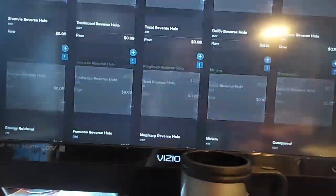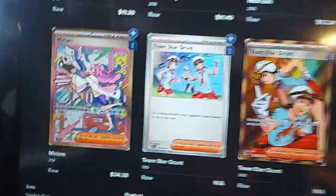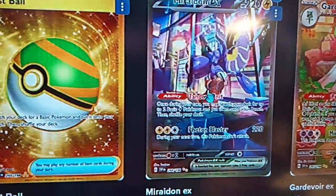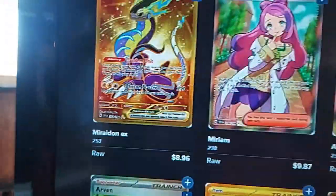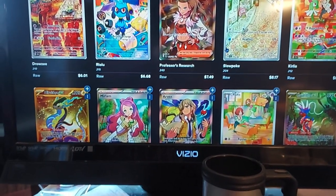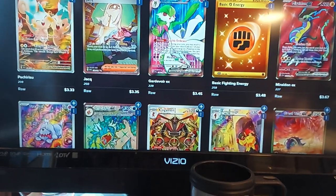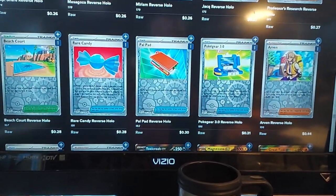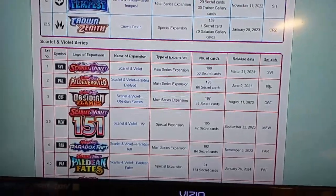Let's look at what the most valuable cards at the bottom of the list are. Number one — not available. Number two — Gardevoir EX. There's Miraidon EX, so these are really the ultra rare ones. Got some Arven, Ralts, Arven, Miriam. They're only worth a bit themselves at this point — they're pretty new, 2023, not even a year old yet.